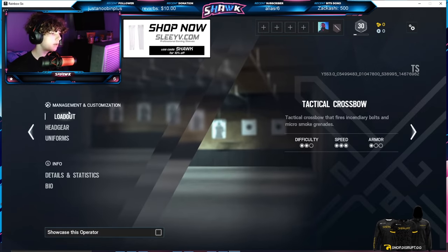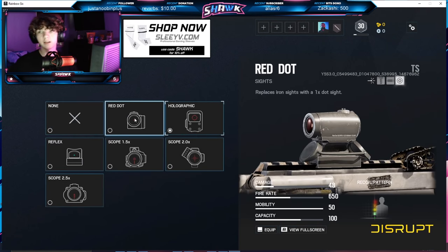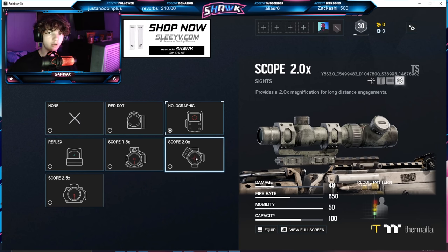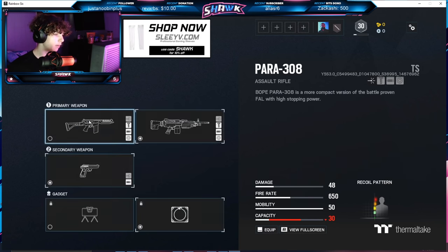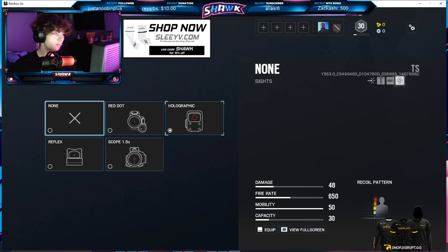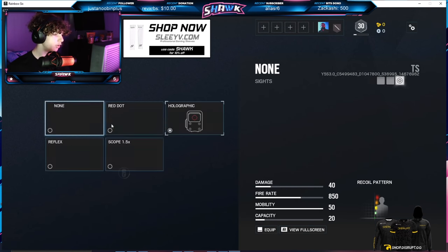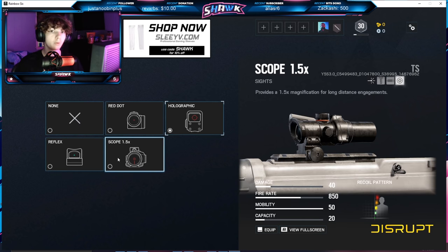Moving on to Capitão. On the LMG he now has six optics — the default red dot, holo, and reflex that have always been in the game, plus the 1.5x zoom, the 2.0x zoom, along with his ACOG. For his Para he's got the new red dot and the 1.5x zoom. For Hibana, she's got the same red dot, holo, and reflex as always, but has lost her ACOG and received the 1.5x zoom. The Bearing-9 has received no changes.